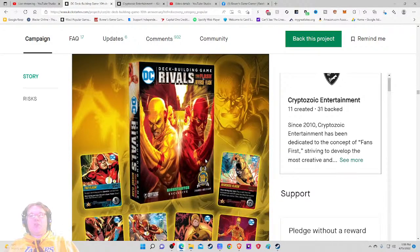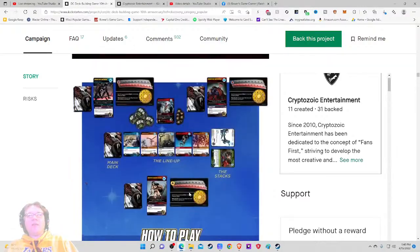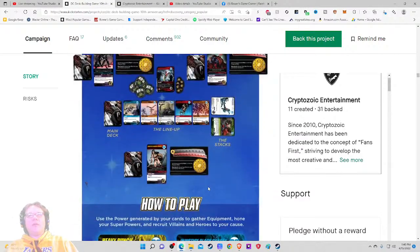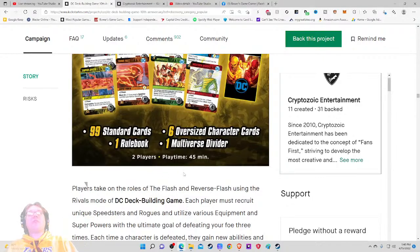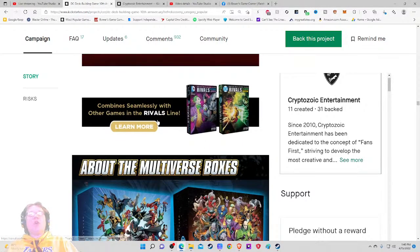The Flash versus Reverse Flash — so this is its own separate game. It says Kickstarter exclusive. Players take on the roles of the Flash and Reverse Flash using the Rival Modes of the DC Deck Building Game system. Oh, the play count is right there at the bottom — two to four players, sixty to ninety minutes. And the Rivals game is two players, 45 minutes. Hopefully there's a gameplay video. You can combine these sleeveless with other games — oh, so this is a system they have. I wonder if you can play different characters against different people — that actually gets me excited about that system.